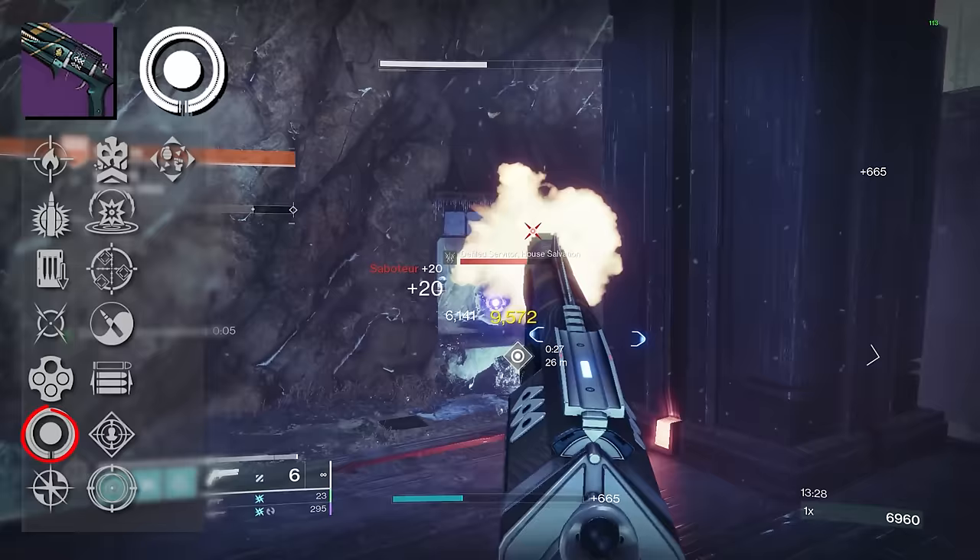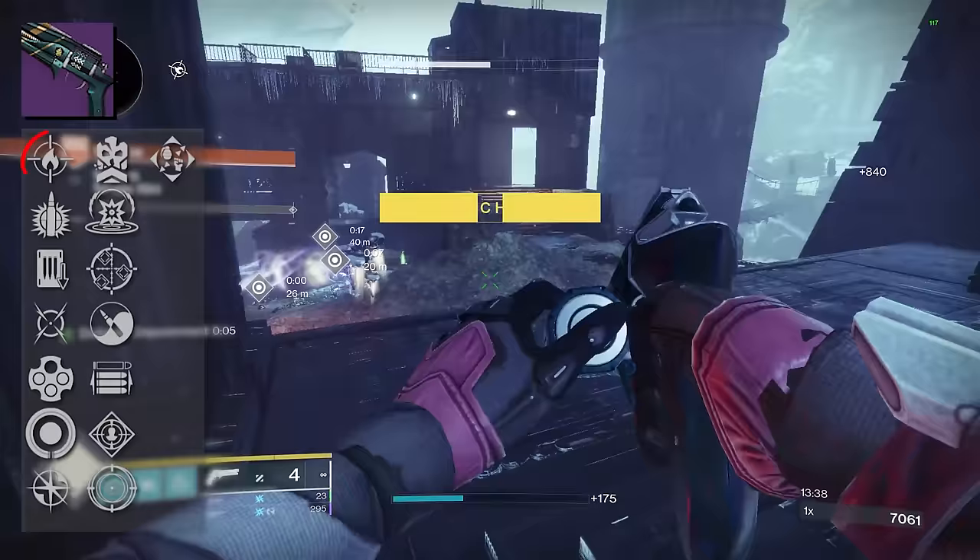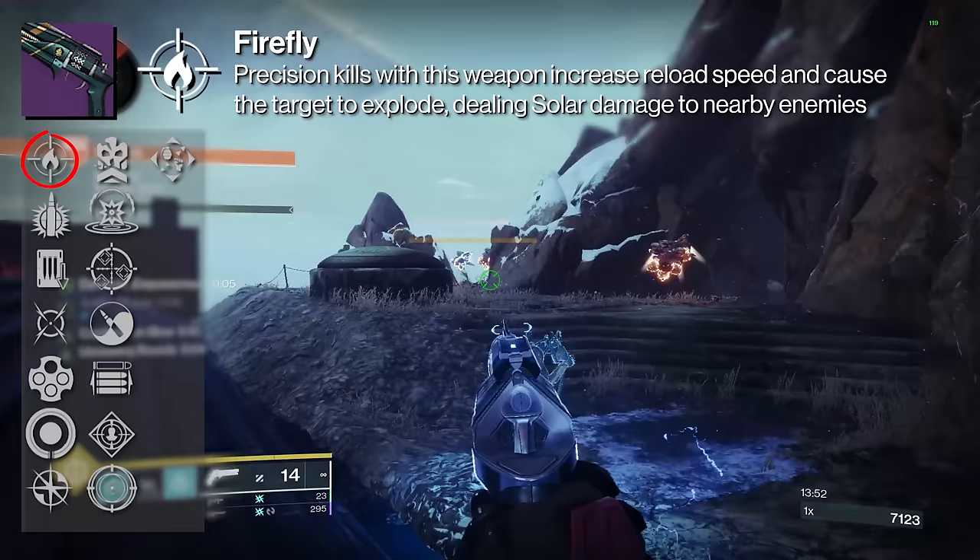You can make a case for Kinetic Tremors and Attrition Orbs together, as that should help in proccing Attrition Orbs. Now before we move on to our fourth column, we also need to look at Firefly. Precision kills with this weapon increase reload speed and cause the target to explode, dealing solar damage to nearby enemies.